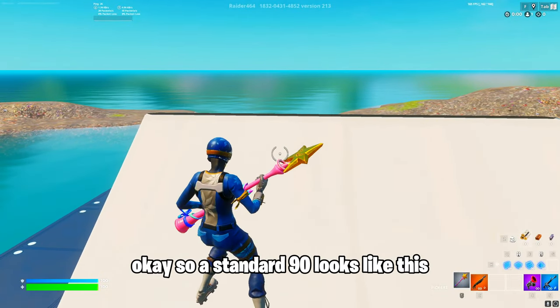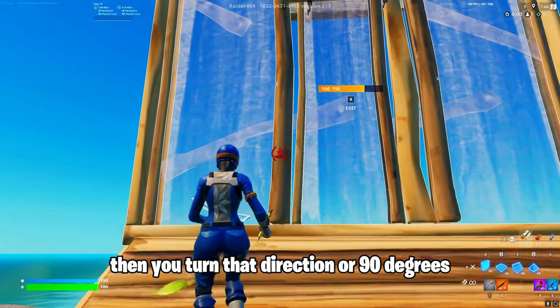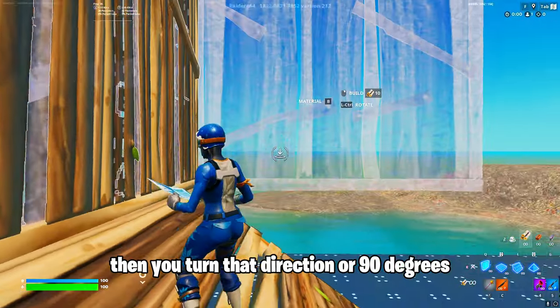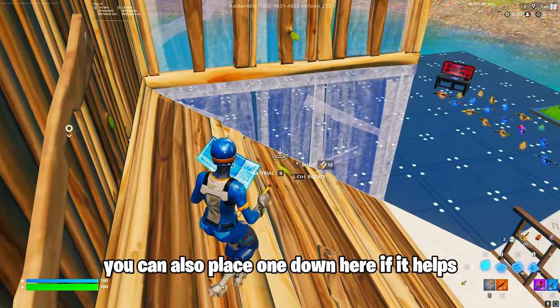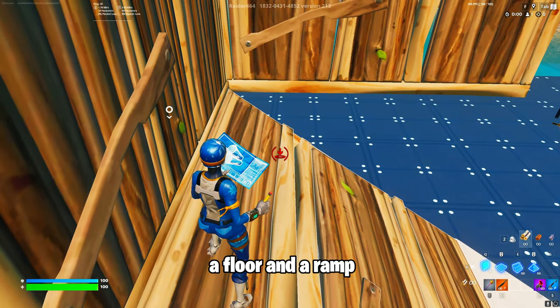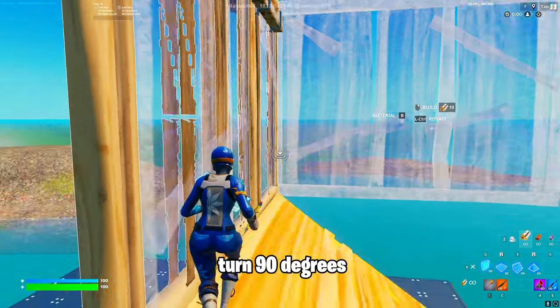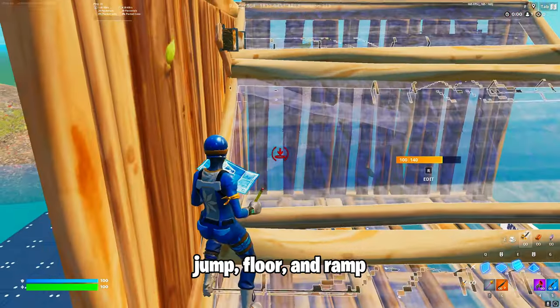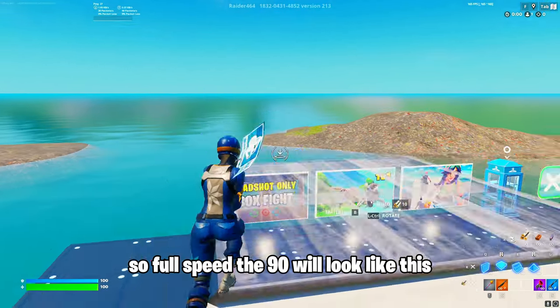A standard 90 looks like this. You place a ramp, and then you place a wall right in front, and then you turn that direction — 90 degrees, either right or left. Place another wall. You can also place one down here if it helps, and then you jump, and then you have to place a floor and a ramp as you jump. So then you just repeat the process: wall, turn 90 degrees, place another wall, jump, floor and ramp, and then just continue. So full speed, the 90 will look like this.